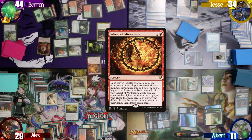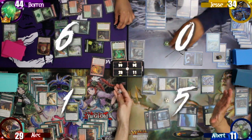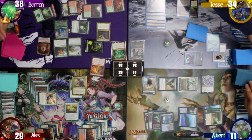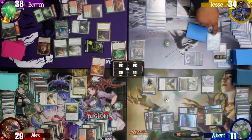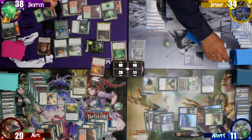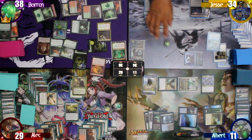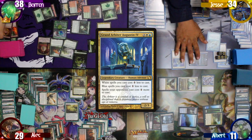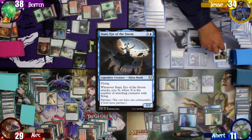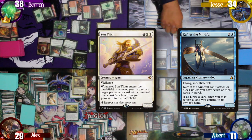Baron decides to cast a Wheel of Misfortune. We all reveal the number we've chosen. Jesse chooses 0 to keep his hand, winning the wheel and giving him 21 treasures, and Baron loses 6 life. Baron drops a Basic Forest on the field and makes an elemental and a copy of the Scute Swarm. On Baron's end step, Jesse spends some of his treasures flashing in a Grand Arbiter Augustin, then 4 more to cast Gianni, Eye of the Storm, another 6 for a Sun Titan — returning Kefnet to the battlefield — 4 more to cast Raff Capashen Ship's Mage, followed by a Glynelindra Archmage, then another 4 for a Thunderclap Wyvern, and finally paying 3 for a Thassa, God of the Sea. After all that, he decides to start his turn.